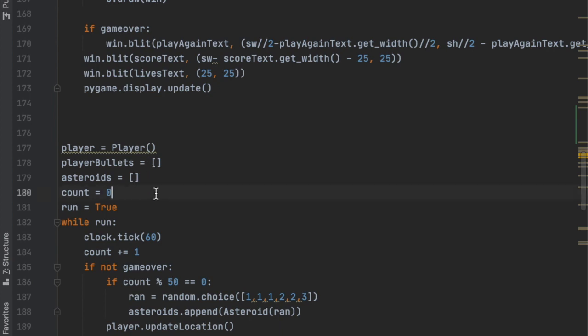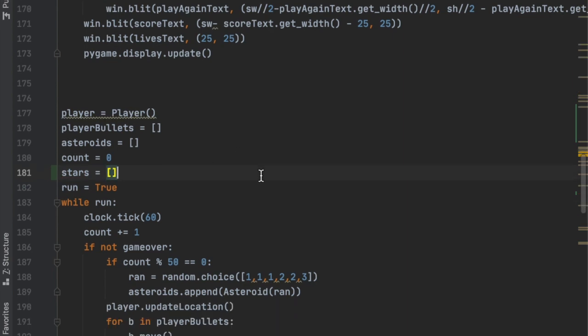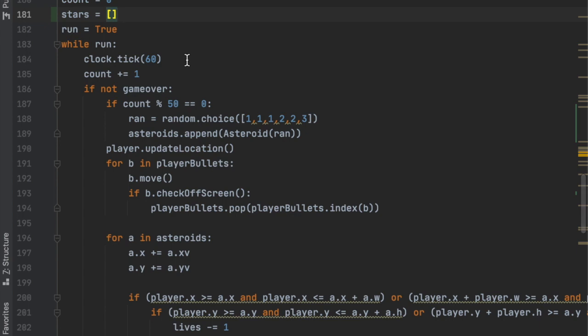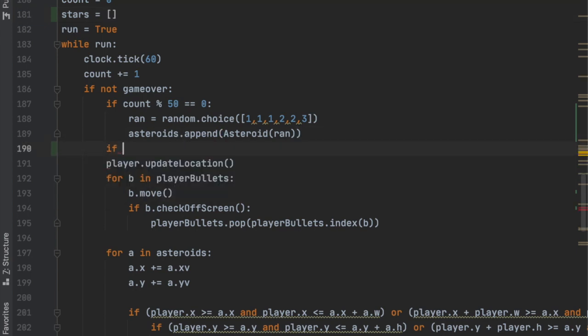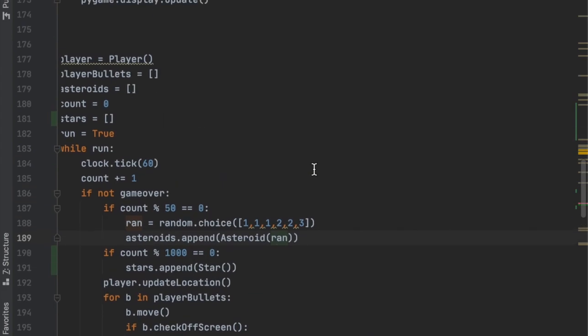The star will come in, leave the screen randomly, and disappear if it gets shot. Since the user can see multiple stars (not at the same time, but one might appear at count 27, another at 30), we're going to create a list of stars rather than just one variable, setting stars equal to an empty list. We'll add to it inside an 'if not game_over' block: if count % 1000 equals zero, then stars.append(Star()).